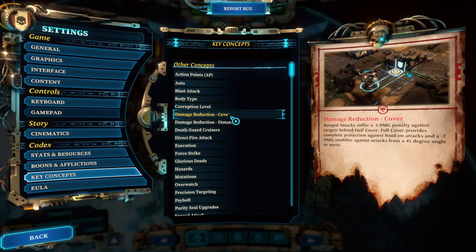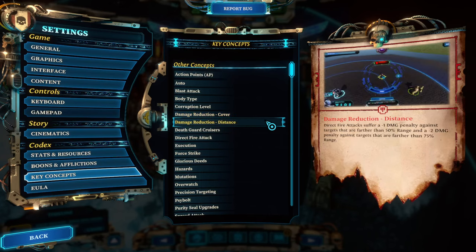As long as enemies are within that 90-degree spectrum, half cover provides a minus one damage penalty, and full cover provides a head-on damage modifier that usually causes a miss — since there is no hit chance you're always guaranteed to hit, but cover reduces it. If you position yourself well in full cover you can avoid getting hit. The cover mechanic also combines with a distance mechanic: every weapon has a range, with the bolter's baseline being 10 distance as the maximum.